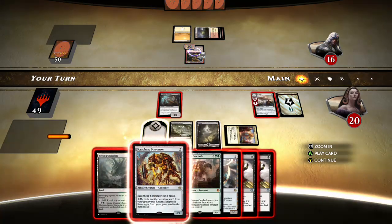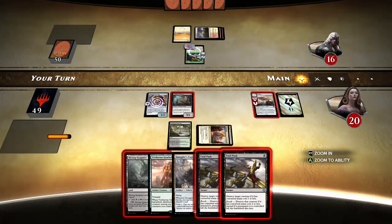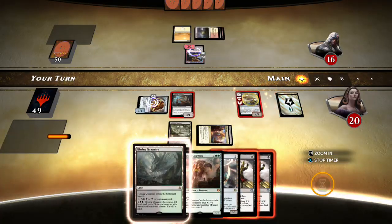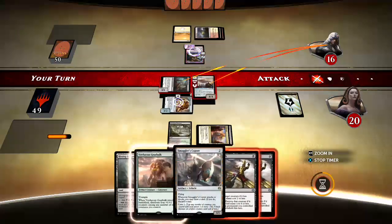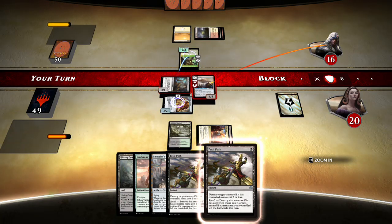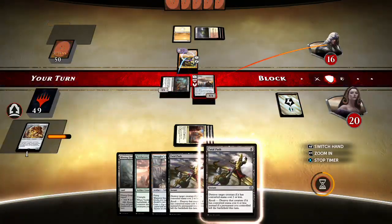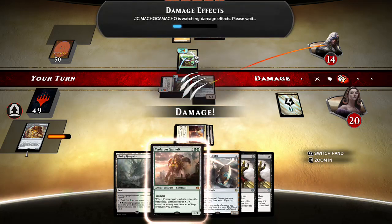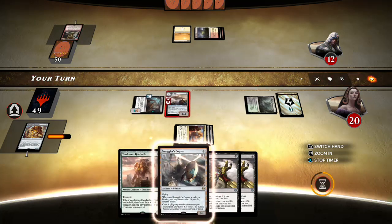I'm gonna play this Scrounger because it gives me a way to crew the Heart and something to sacrifice to Trafficker. Don't let all this good Trafficker stuff fool you — there's plenty of times he's just a 3/1 for two mana, but sometimes he lines up with the right half of your deck and goes crazy. Let's give that a shot — see if it resolves. Get my indestructible on, take out your mythic, drop you to 12. Yep, all that happened.